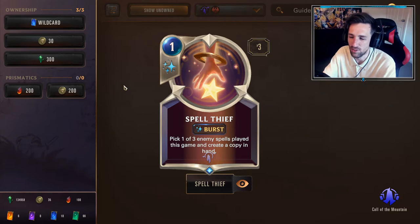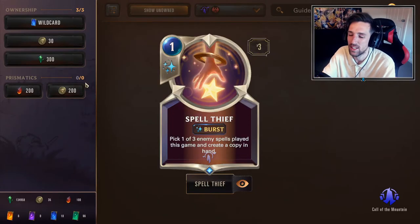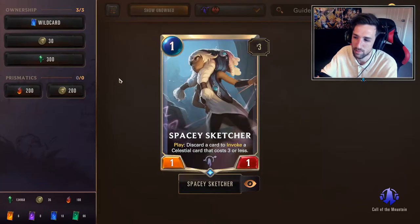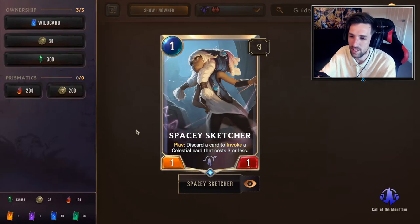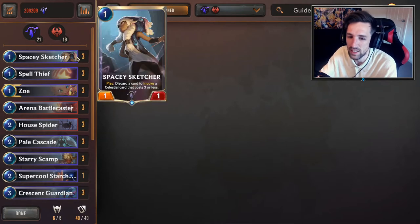Spell Thief times three — a cheap spell for activating other combos, especially with Nightfall and Pale Cascade, and it can sometimes generate ridiculous amounts of value from your opponent's deck depending on what they're playing. Sometimes it does brick but you'll often find good value. Spacey Sketcher rounds out the deck — a very powerful reason to play this archetype alongside Draven, Vision, Zoe, Invoking, and early game board states. Spacey Sketcher can activate a lot of ridiculous early game boards and is very powerful in this list.